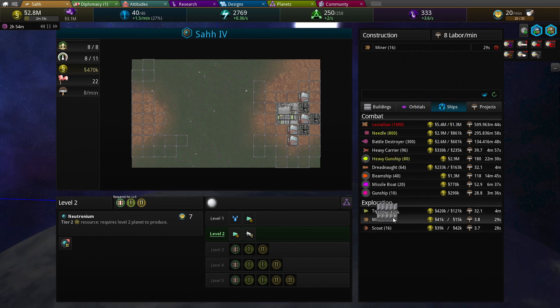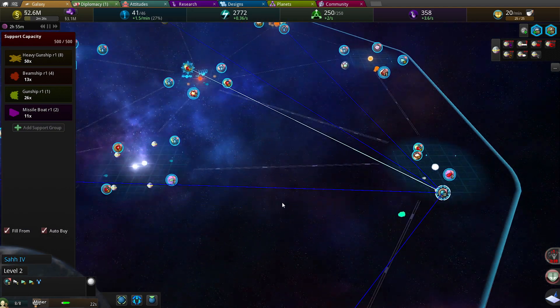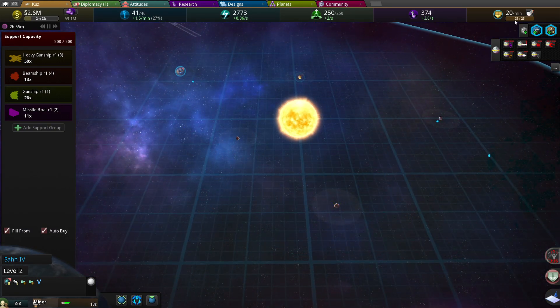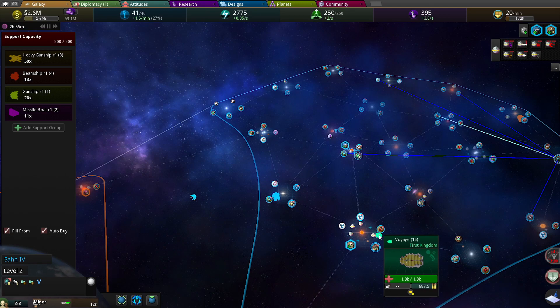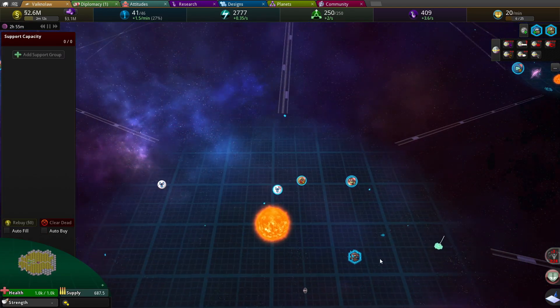Let's just build some of these miners. Just build some miner ships, that's fine. Do we have any ships here? Do now. Are you getting attacked? You should be getting attacked, what are you doing?